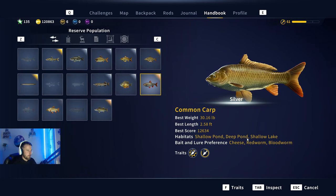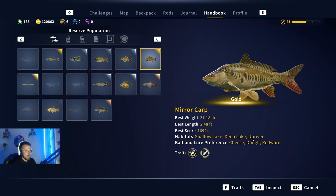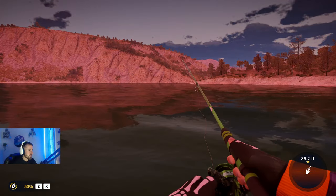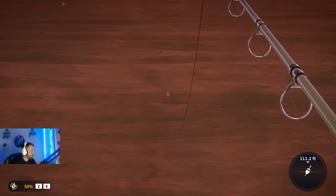While we're waiting for another bite, always refer back to your handbook. The common carp like shallow ponds, deep and shallow lakes — cheese, red worm, and blood worm. The mirror carp like shallow lakes, deep lakes, up river — cheese, dawn, red worm. Just in case you guys are wanting to have a look, always refer back to your handbook — it's there to help you.